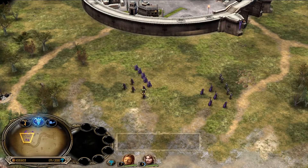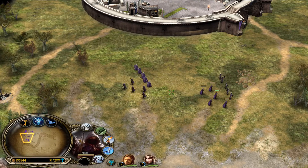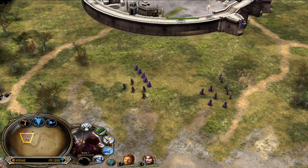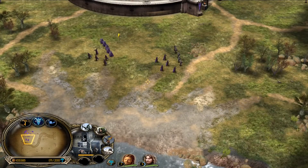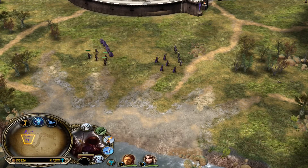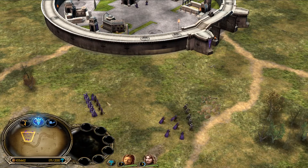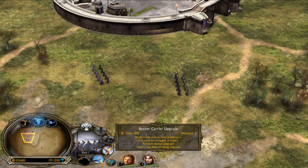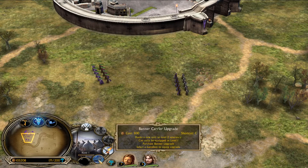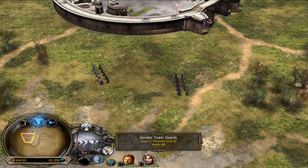Rangers now cost 500, down from 600 in 1.06. The build time is now 30 seconds, down from 40 seconds. In 1.06 there was a bug where if you grouped soldiers with Rangers and tower walls with Rangers, the banner button would disappear. Now you can upgrade those combos and get the banner.